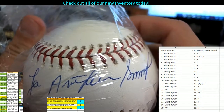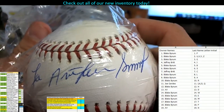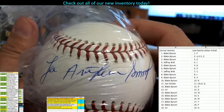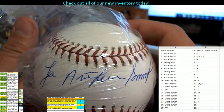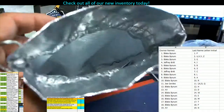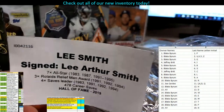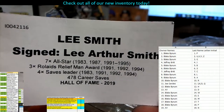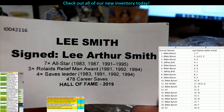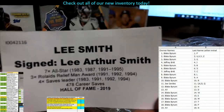Lee — oh, Lee Smith, right? Relief pitcher, it's gonna be Lee Smith. But what's that middle? I don't know, let's take a look. That's a hard signature. All right, so let's see who it is. It is Lee Smith — Lee Arthur Smith. Seven-time All-Star: '83, '87, '91 through '95. Three-time Rolaids Relief Man Award winner, four-time save leader, 478 career saves, Hall of Fame 2019. Lee Smith, last name letter S.